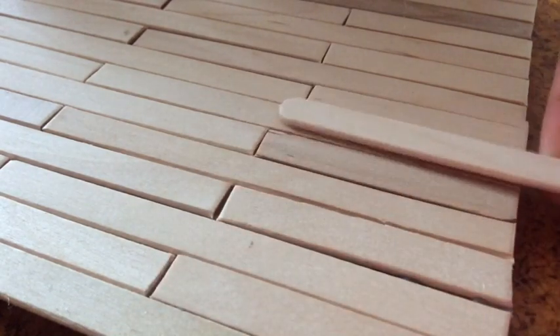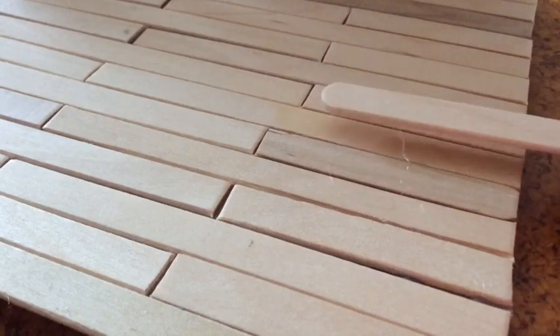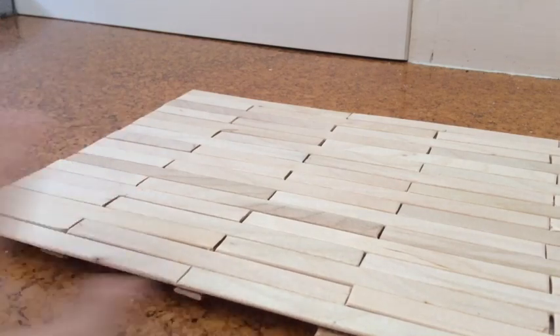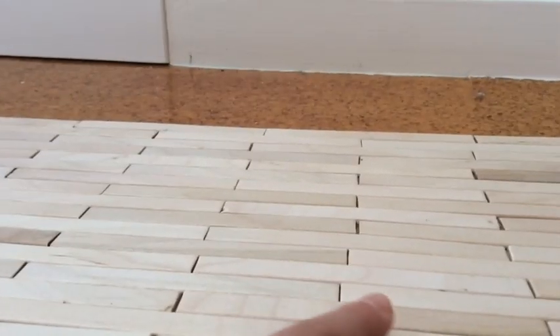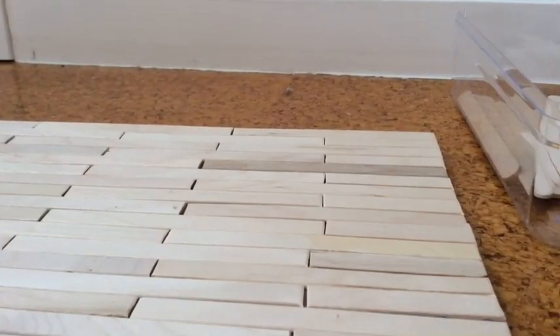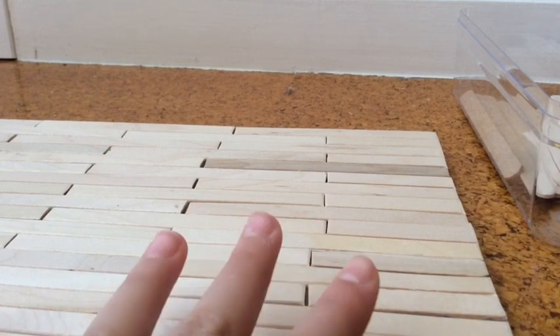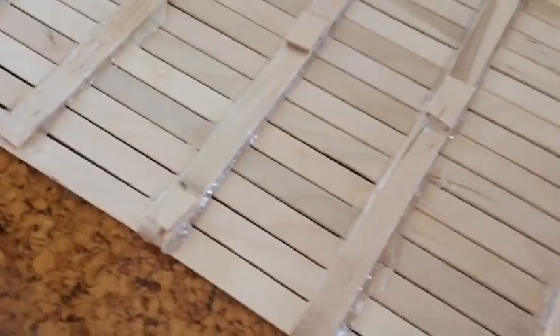It's 17 purple sticks wide — one, two, three, four, five, six, seven, eight... it's 17. So it should be one, two, three squares for the stalls, and then the rest we're going to make a little section. It should look like this.